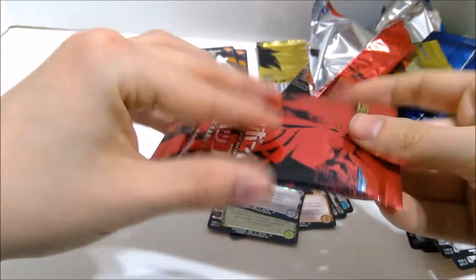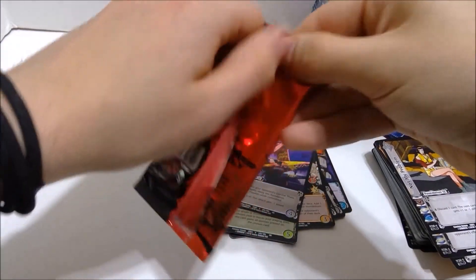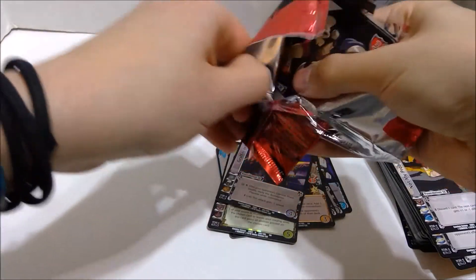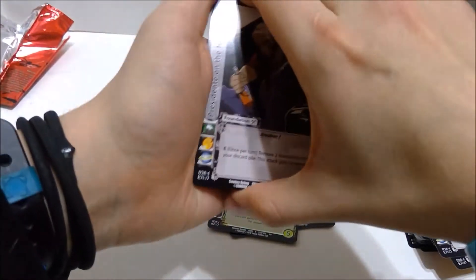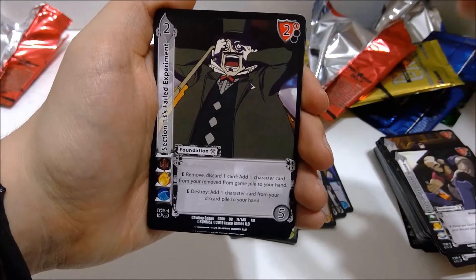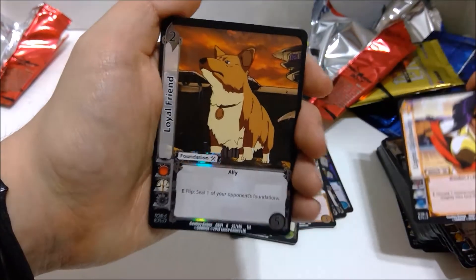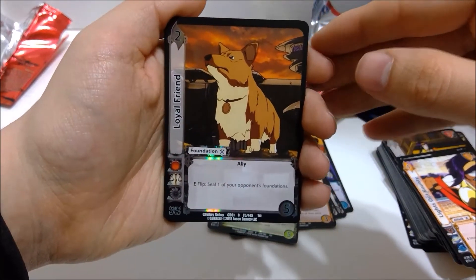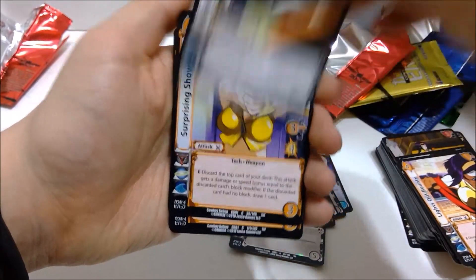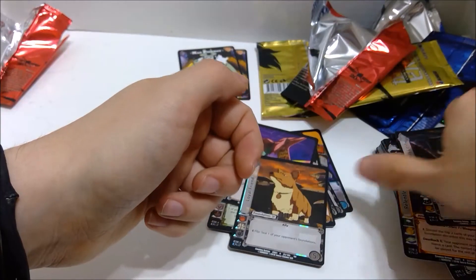We got one more pack. I need to see someone from the crew — I need a Faye, Jet, Spike, or Ed card. Oh, there's Jet. Got another Presidente on the House. Section 13's Failed Experiment — yes, he was. Now that Lights Out Bounty — so no more characters unfortunately, just two copies of that guy. And the last card is — hey! We got A Loyal Friend for the rare. Just a really simple flip it to stall your opponent's foundations. We got an Ein card. Harrison's Lucky Day. Another Surprising Shower. Ganymede Terrorists. Not My Problem. Relentless Pursuit. And Finding What Was Lost. That is our lot for the Cowboy Bebop cards.